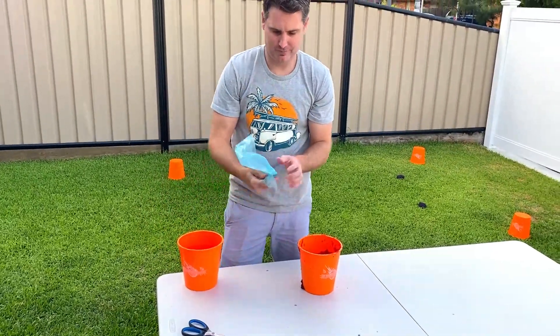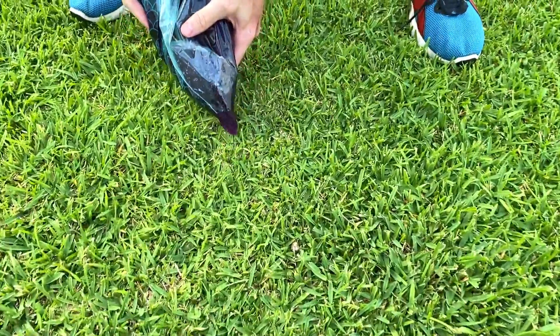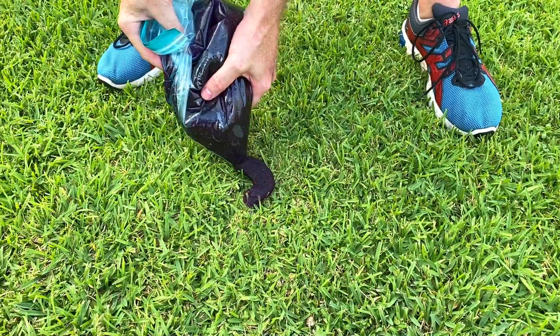If you want your slime to look like doggy doo, cut the corner off a Ziploc bag, add your slime to the bag, and slowly squeeze the slime out like you were making a soft serve ice cream cone.